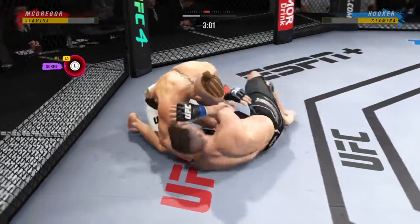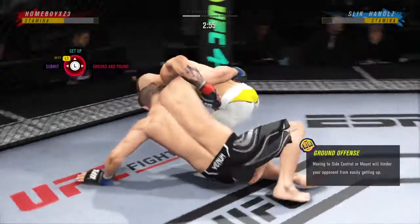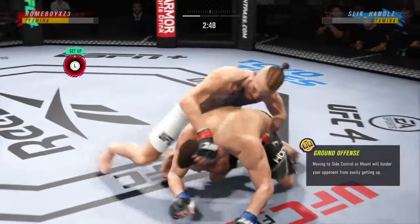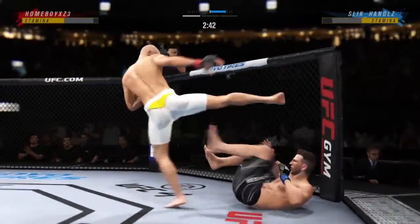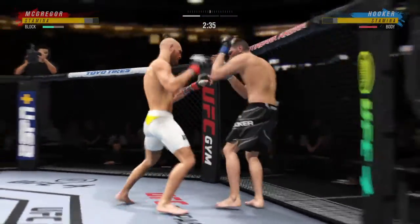Side control now, DC. A lot of options at his disposal from here. We cross the midpoint in round one. He continues to manhandle him here on the ground. Back to the feet now. He is all about that left kick to the body.